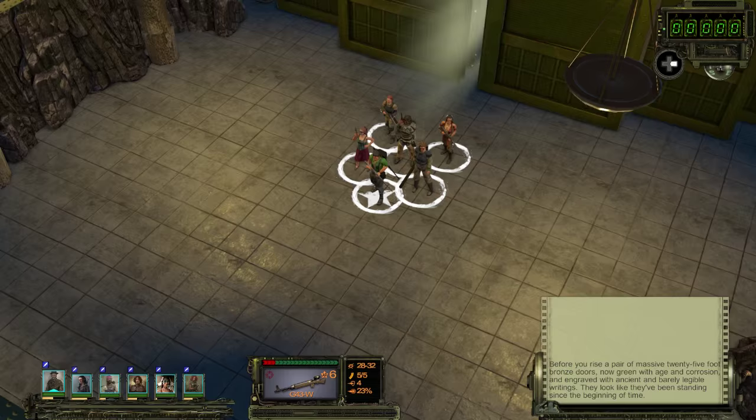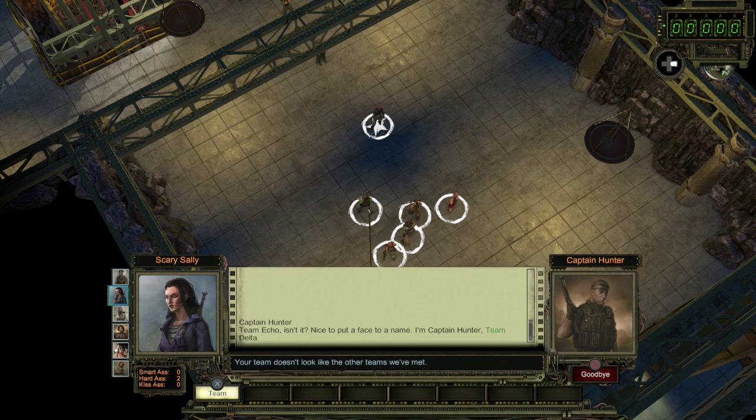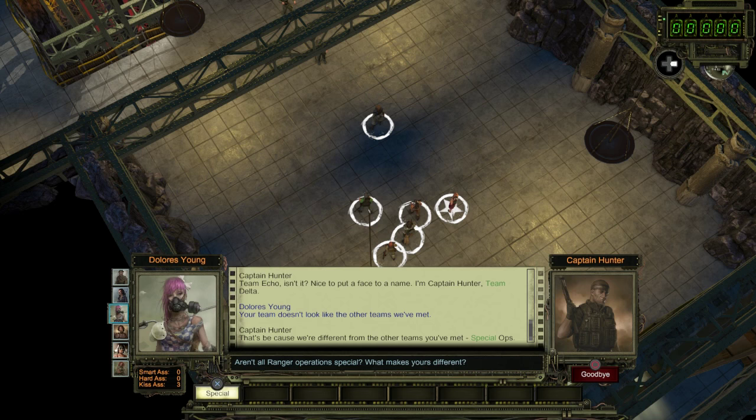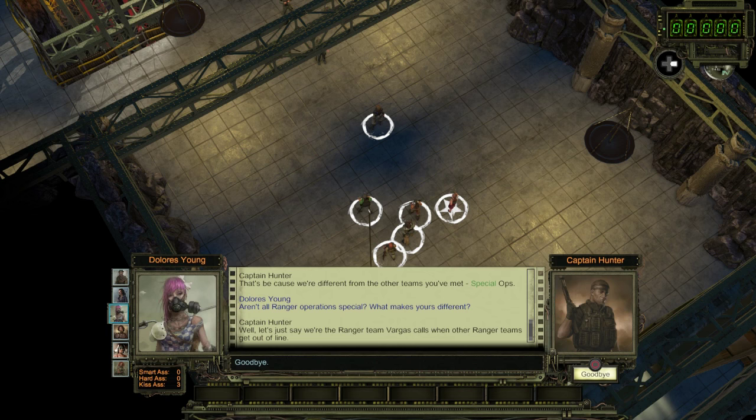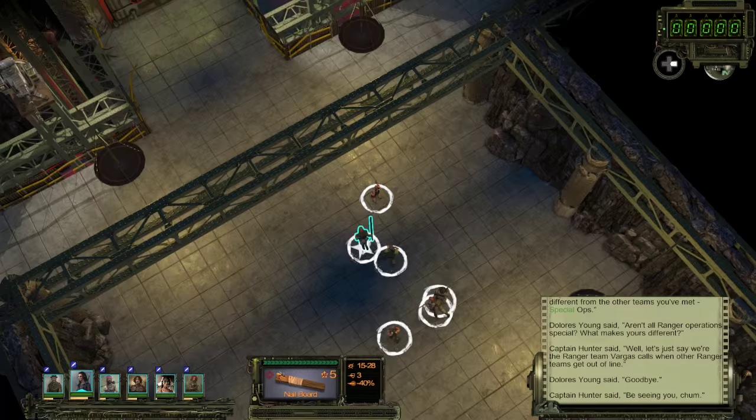Let's pan back a little bit just for a better view. Team Echo, isn't it? Nice to put a face to a name. I'm Captain Hunter, Team Delta. Your team doesn't look like the other teams we've met. That's because we're different — Special Ops. We're the Ranger Team Vargas calls when other Ranger teams get out of line. Goodbye. Be seeing you, chum. I'm surprised we didn't elaborate on that at all — we're just like, bye. Never talking to you again. That's our whole conversation.